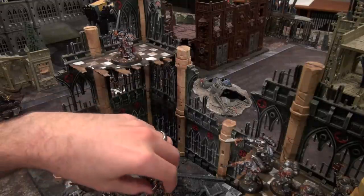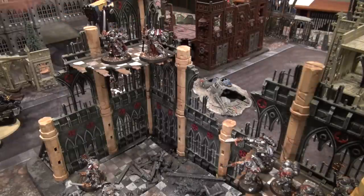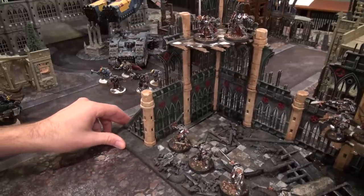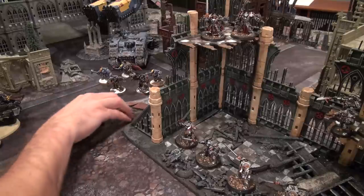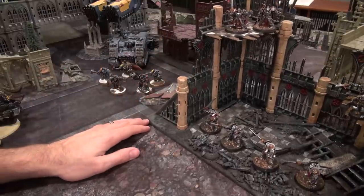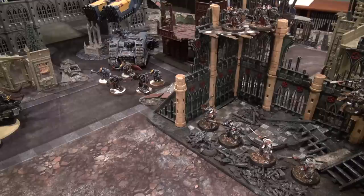I've had these for a while — these are actually older metal Grey Knight models which I painted a long time ago. And I've got the new Grey Knights Codex here. There's Arjac and his Shield Brothers over there, which was an awesome formation — can't complain about that. Those guys are phenomenal, probably the best formation in the Space Wolf game for the way that I like to play.